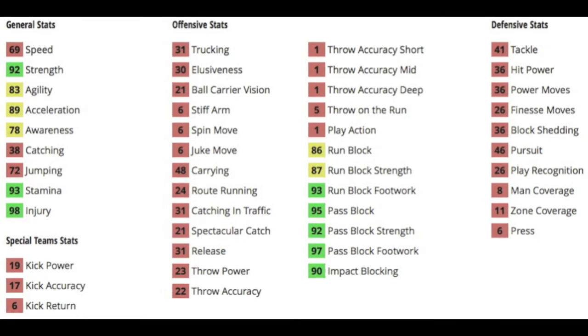Getting into his depth chart stats, he's got 92 strength, 89 acceleration so he can get out in front of lead blocking or screens, 98 injury and 93 stamina. Pretty good blocking stats with low run blocking and strength but decent footwork for run blocking. Good pass blocking: 95 pass block, 92 pass block strength, and 97 pass block footwork.